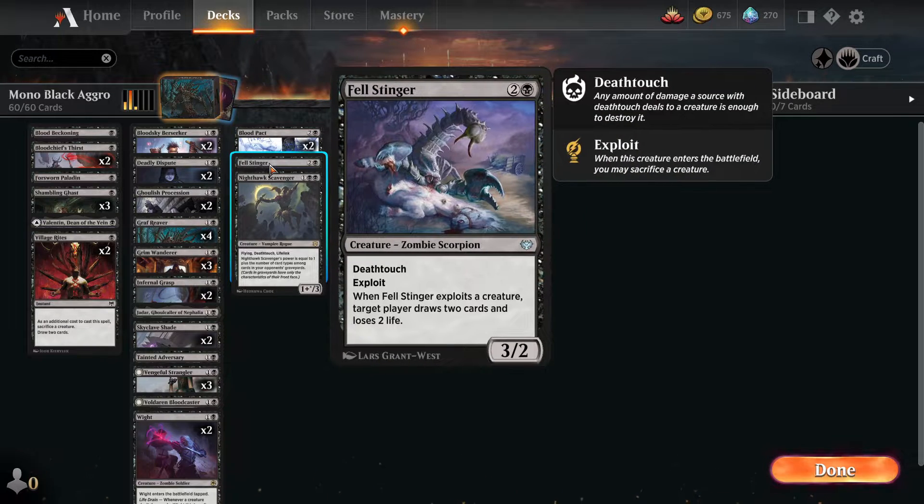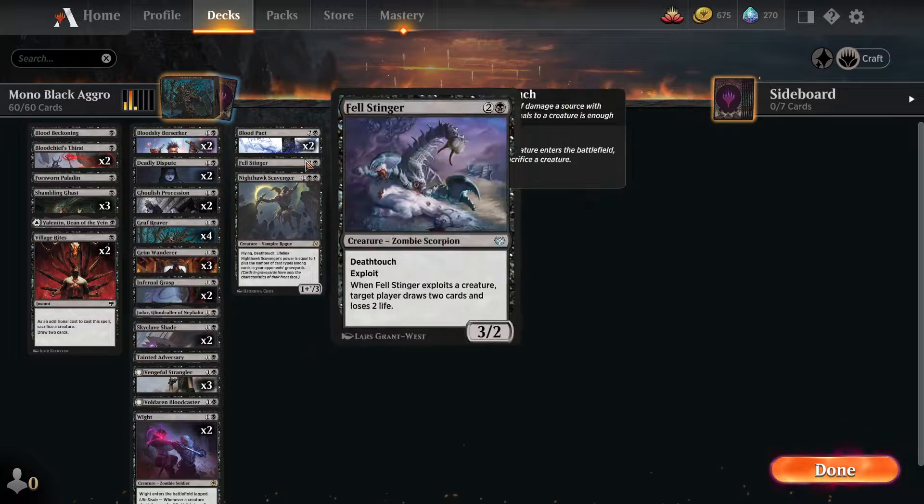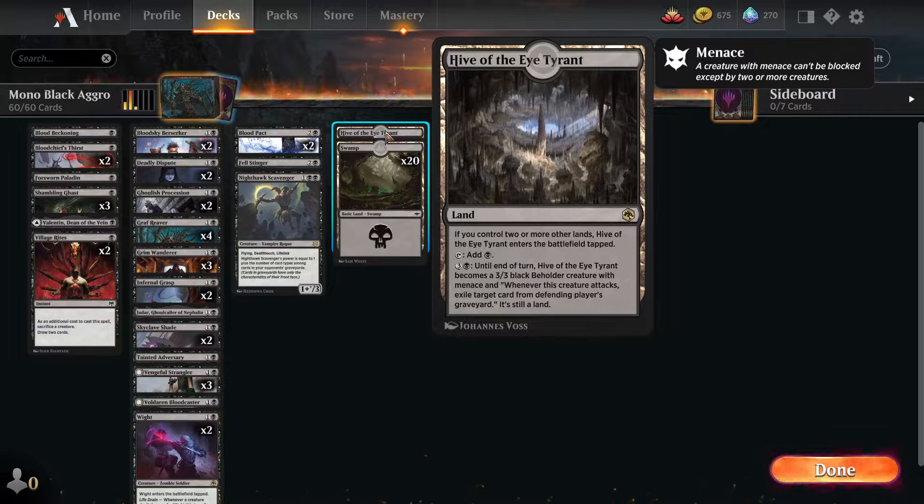In the three drop slot we have Blood Pact as a way to get a little bit more refill. The Fell Stinger is a 3/2 - very aggressive - and it can exploit, turning creatures we don't need anymore into card draw. If need be we can kill the opponent with the extra two life drain. Nighthawk Scavenger is a three mana creature with flying, deathtouch, and lifelink, and it keeps getting bigger with more card types in the graveyard - very solid flying creature that's going to keep getting in there.